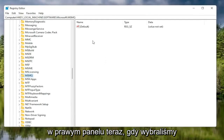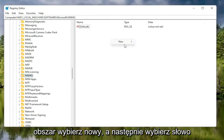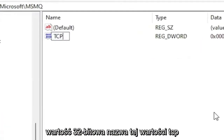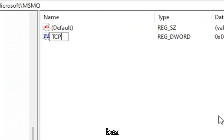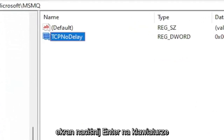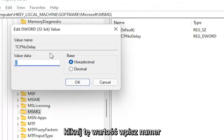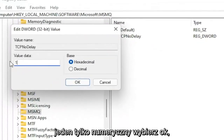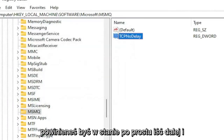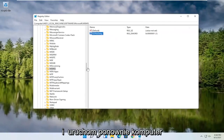Now that we've selected the MSMQ folder, right-click in a blank area on the right panel, select New, and then select DWORD 32-bit value. Name this value TCP No Delay, exactly how you see it on screen. Hit Enter on your keyboard. Now double-click on this value, type the number 1, and select OK. Once you're done with that, go ahead and close out of the Registry Editor and restart your computer.